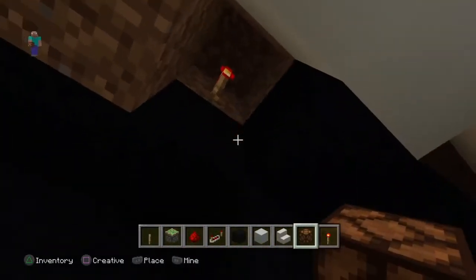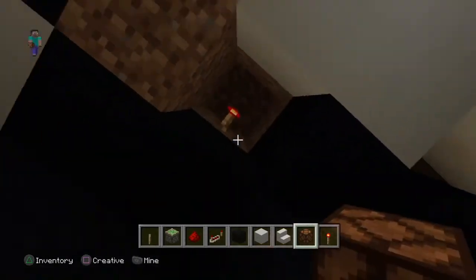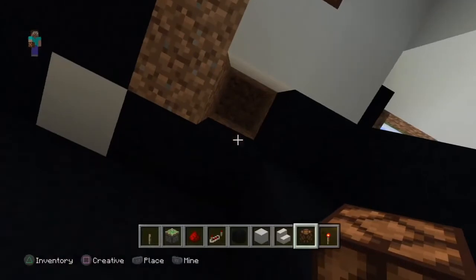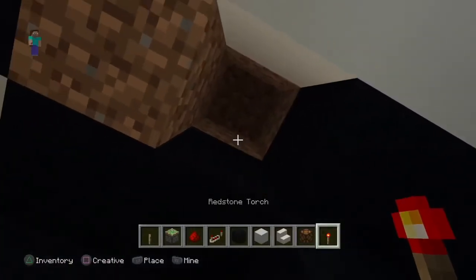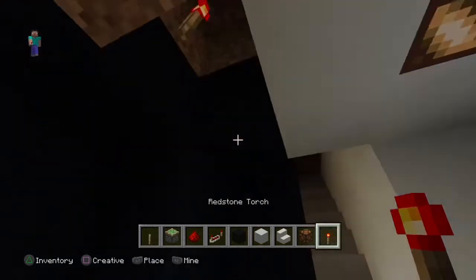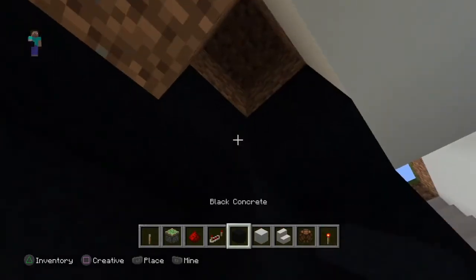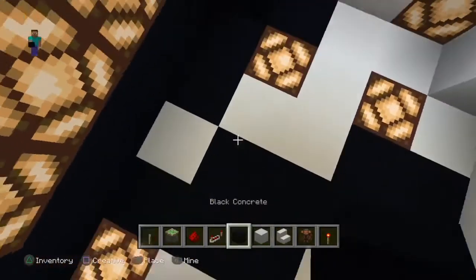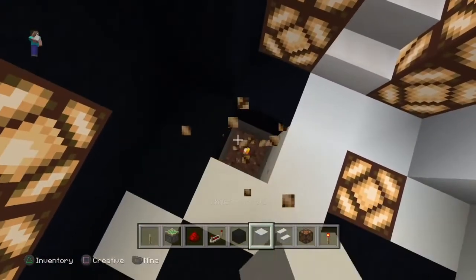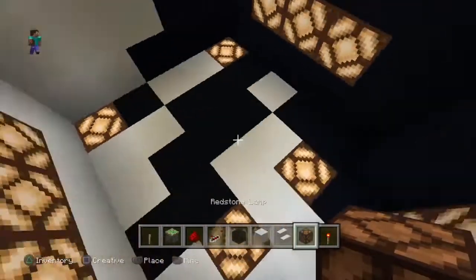I think I messed up a little bit here — I can't put a redstone lamp there because it sets off the redstone. You have to work with what you have; that didn't work so I'll just change it. Should I take this? That keeps the symmetry in the room — not really actually.